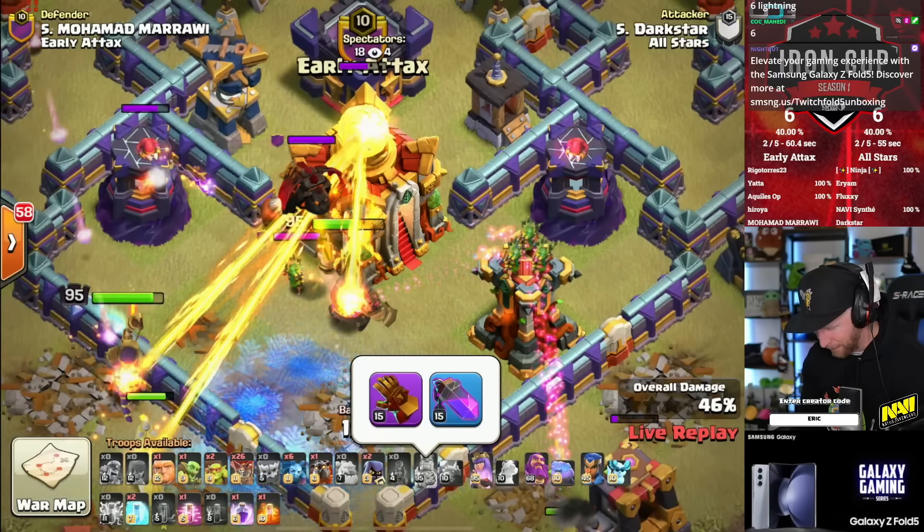But is it fast enough? They had a time disadvantage. The next attack here needs to basically be close to a time fail for them to win. If this attack ends with 15 seconds remaining, then this war ends in an exact tie on time. That's the mark to beat for Mohamed Marawi. We'll see who ends up taking this very big highlight match — the debuts of these teams in the Iron Cup. It's going to be a Queen Charge into Lalo, and it's got to be quick.